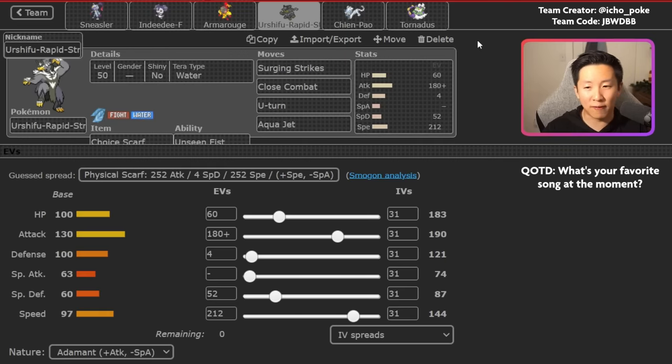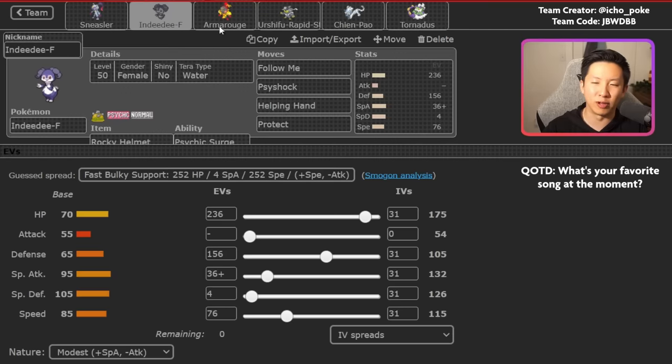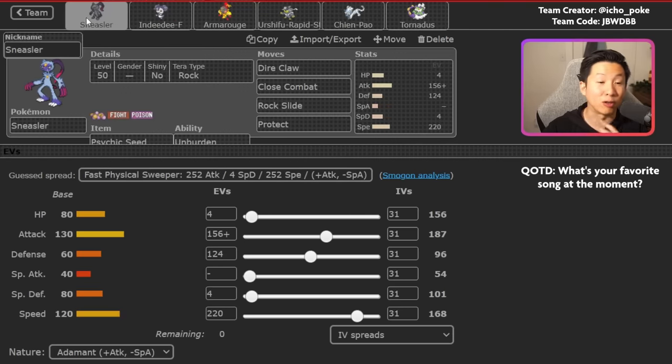Urshifu is just one of the best Pokemon in the format and continues to be the case. You're often going to be using U-Turn in the early game to enable Armarouge, but Close Combat and Surging Strikes are both incredible moves. I've had a lot of games where Urshifu just picks up a knockout on turn one and opens the game wide open. One of the main ways to play this team is leading Urshifu plus Armarouge, pivoting in Indeedee once you replace Urshifu, and then using Sneasler to close out the game.